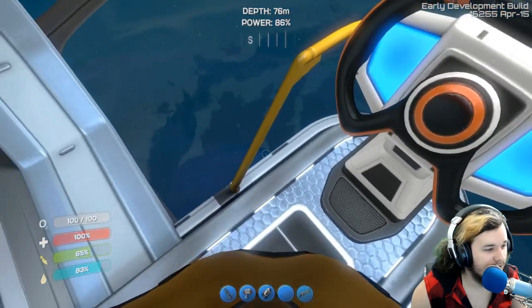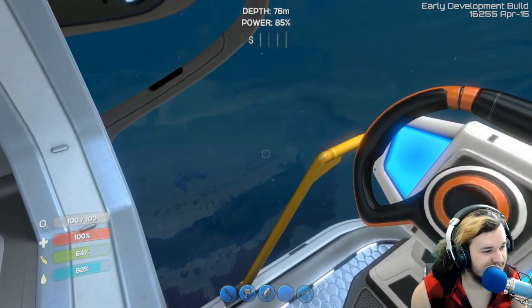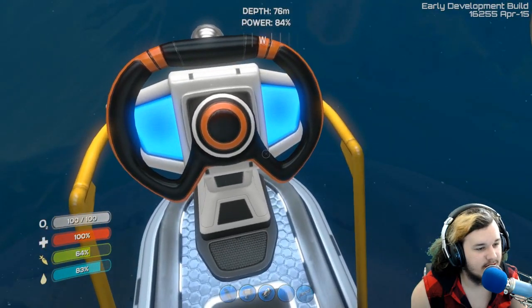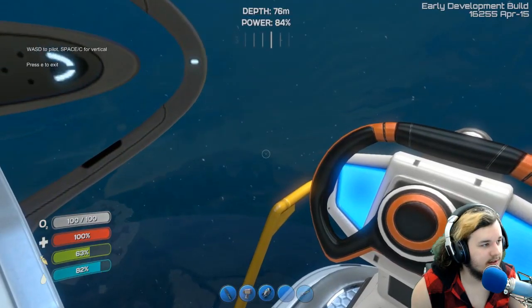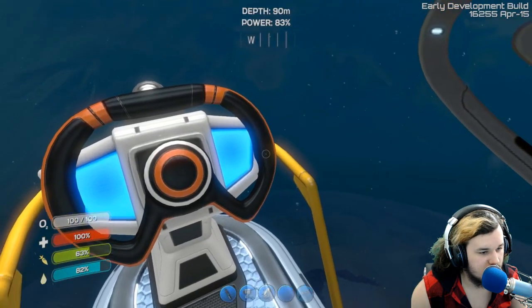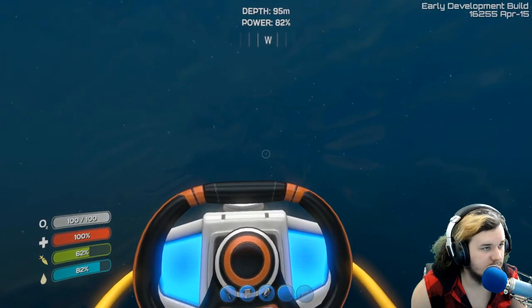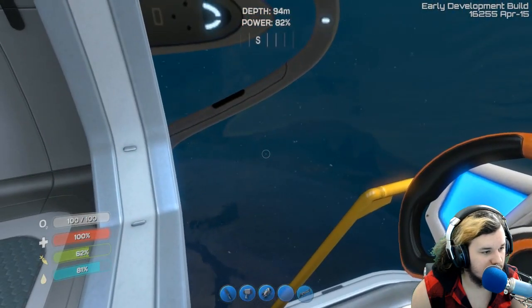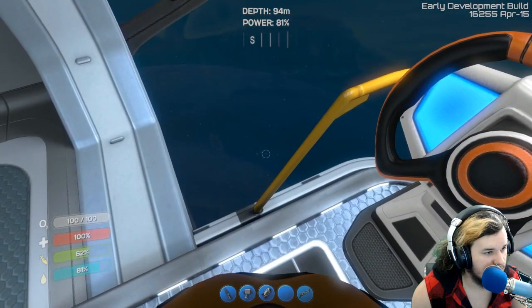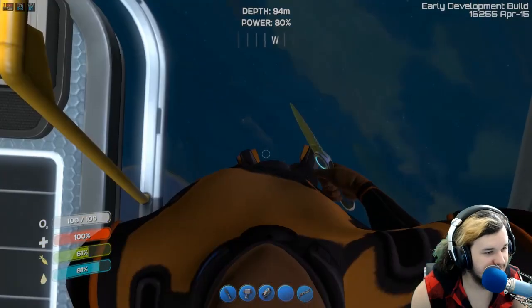Get out of the way if anything's in my way - oh there's a Reefback right below us! That's intense - oh how I missed you game. With my luck the audio's gonna be messed up and you won't even hear all these awesome noises. How do we go lower? Not like that - space goes higher, we want to go lower. Caution - passing safe depth. Collision will damage, okay so we're not gonna go below 100 meters with this thing.